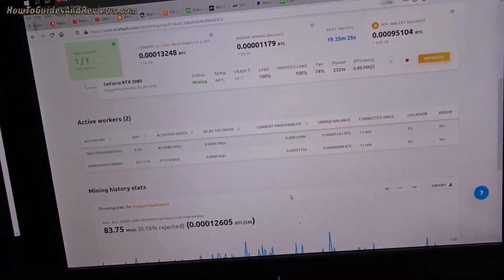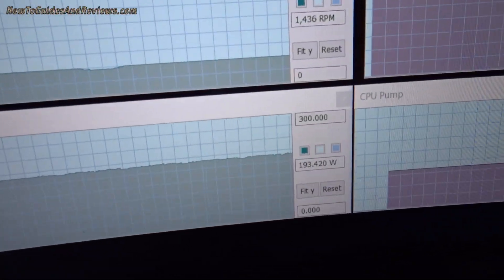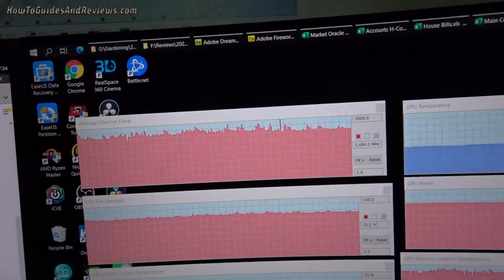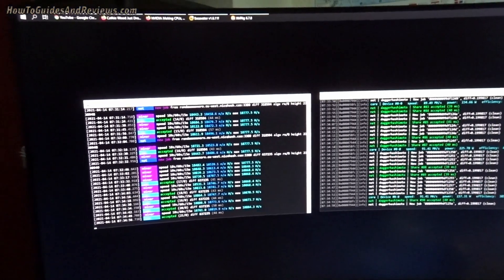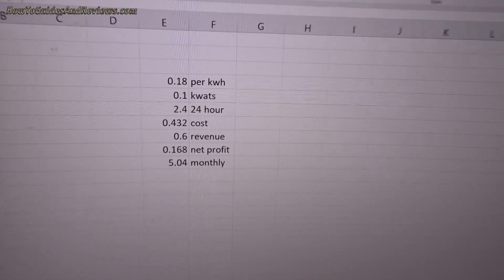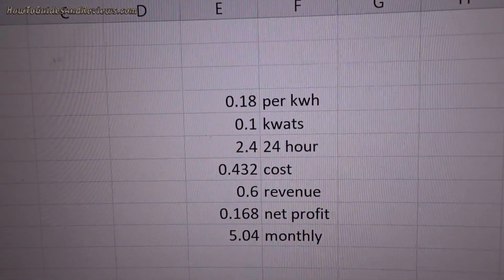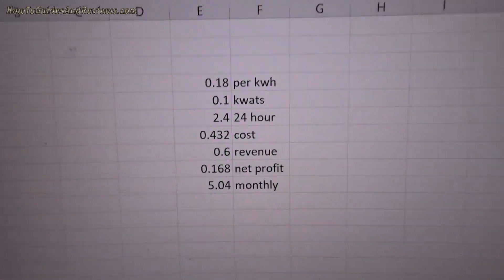I could use the NiceHash calculator to verify. The wattage is under 200 watts and temperatures are under control at around 75 degrees. My rough impression is about 60 pence per day before electricity costs. It's using about 100 watts of extra power. Doing the quick maths, I get a net profit per day of about 17 pence, which translates to just £5 per month.